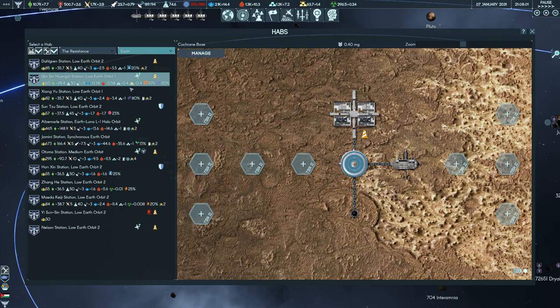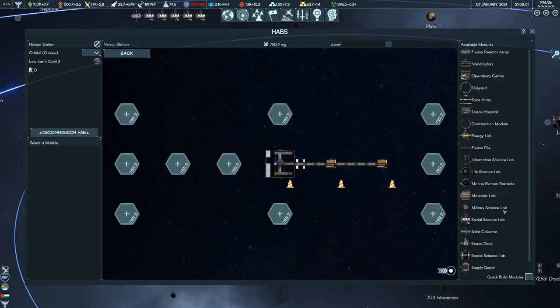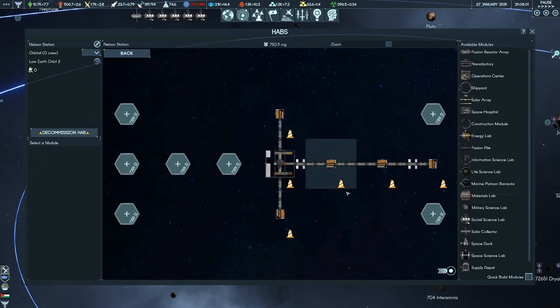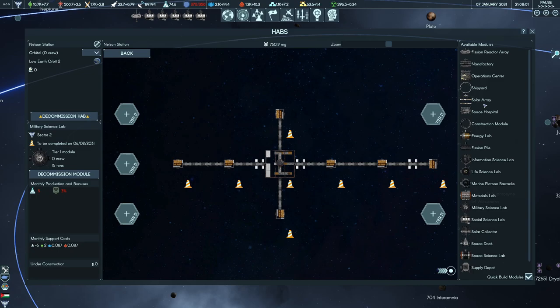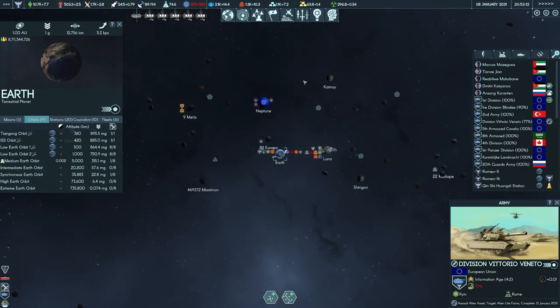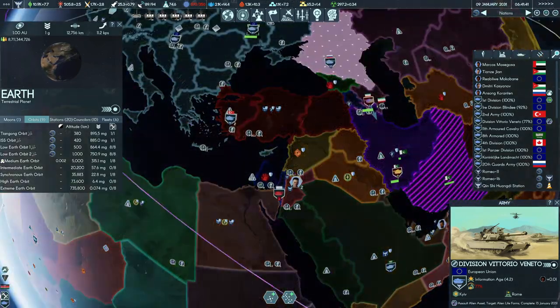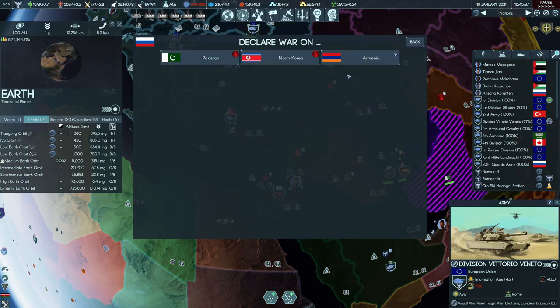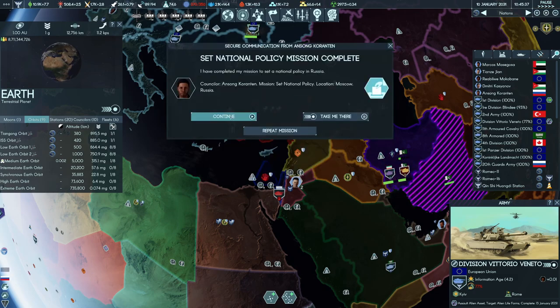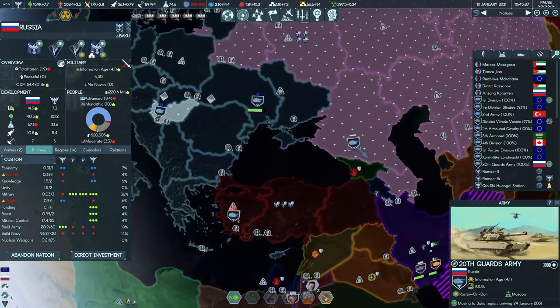We're going to keep our capacity as high as possible. Let me go to Earth — Nelson Station. The research we seem to be missing is military science, so we are going to build as many military science labs as possible. We'll turn on quick build, add a solar array, and then fill with military science labs. We're also going to declare war on Armenia — joining the war. Let's move armies here and deploy some forces over to Eastern Ukraine, then move them down.